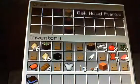Now we have the table, where you can put food on top. To craft this it's just a T-shape.